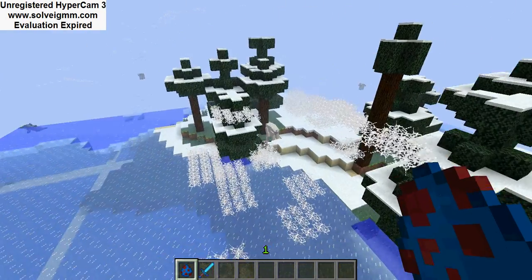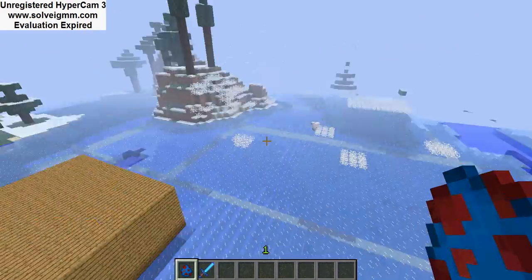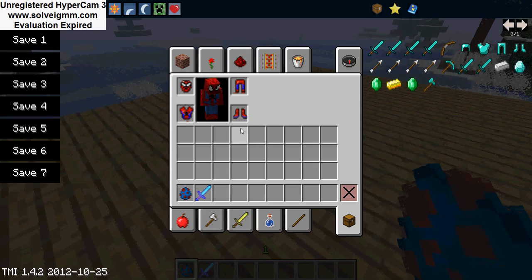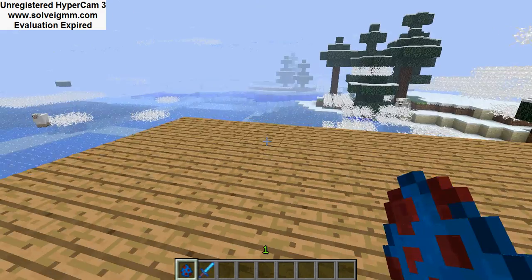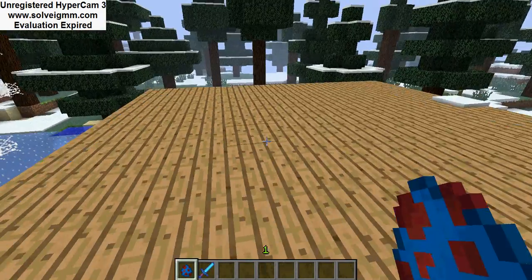You might be wondering why there are different animals. Well, I have the Aqua Creatures mod too — I'll be showing you that mod later. Also, you can climb walls — I think I told you that, but whatever. Actually, that's all.